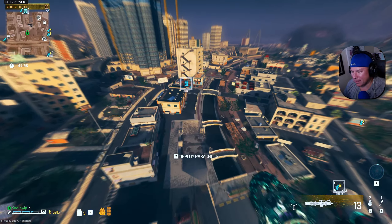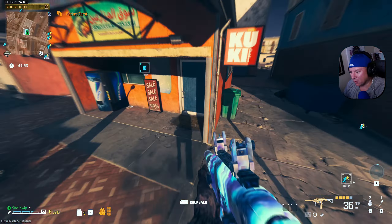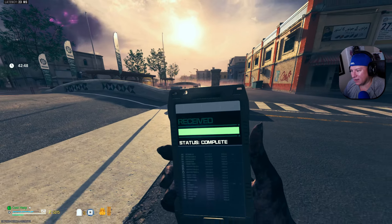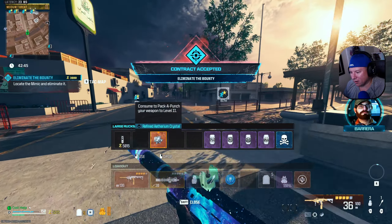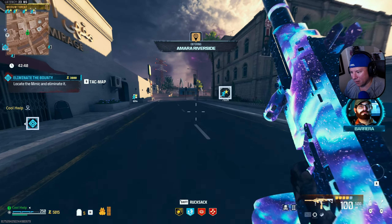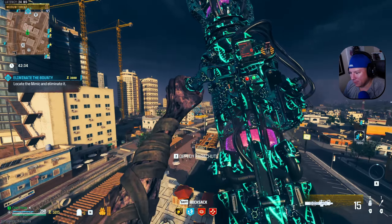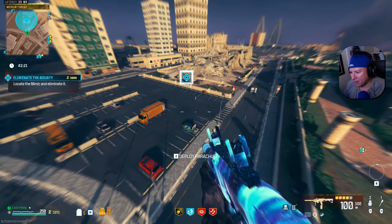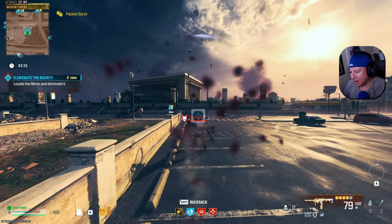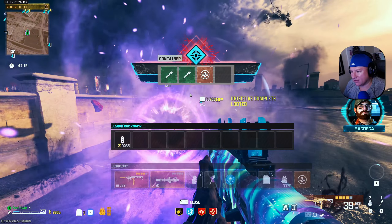Here in Modern Warfare Zombies. Now I did put a red dot sight on this gun, but of course it did not spawn in with a red dot sight. So we're probably going to have to run this gun in Tac Stance. We're going to go ahead and throw on our legendary tool, Flawless Crystal. I brought some perks with me. I also brought a Brain Rot mod because I didn't really have anything else to bring. All I have left in my stash right now is four double Pack-A-Punch Crystals. That is it.